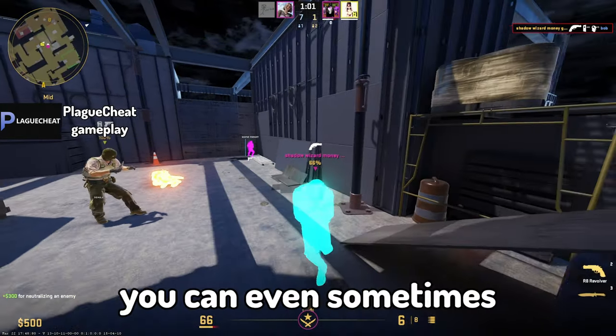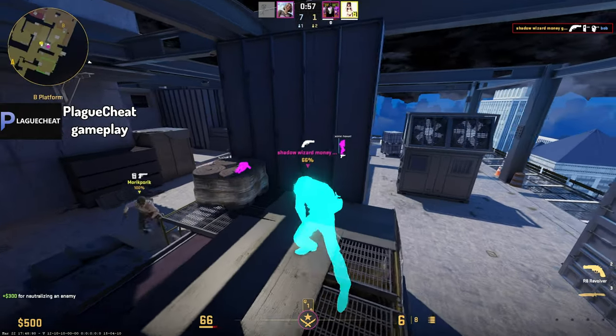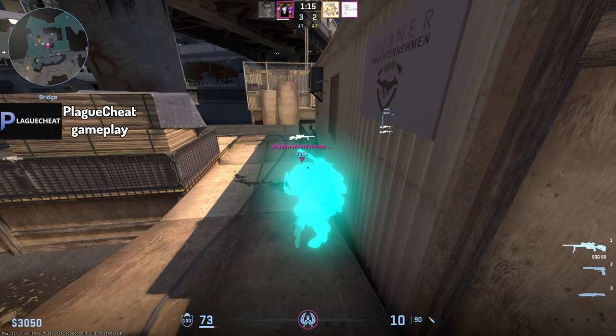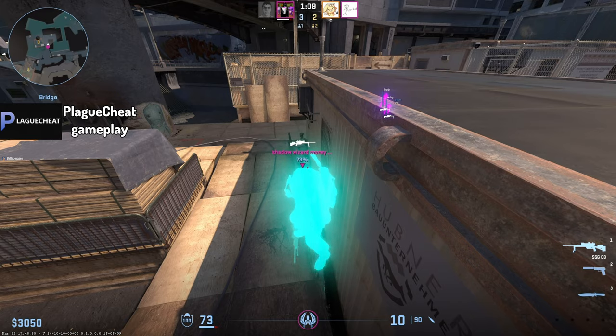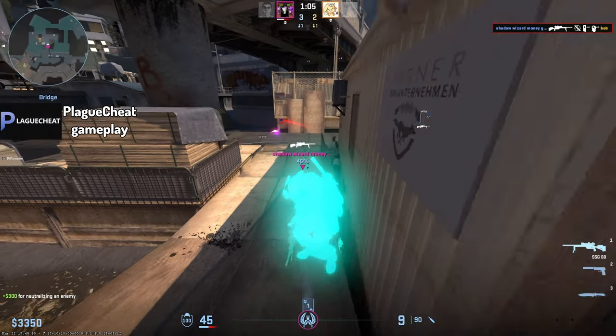If you set it up correctly, you can even sometimes beat Never Lose without a problem. To sum it up, while Never Lose offers rapid fire and slightly better aimbot, Plague Cheat stands out as a smarter choice. It's simple, affordable, and does what you need it to do without breaking the bank, with their legit bot surpassing the one found in Never Lose.